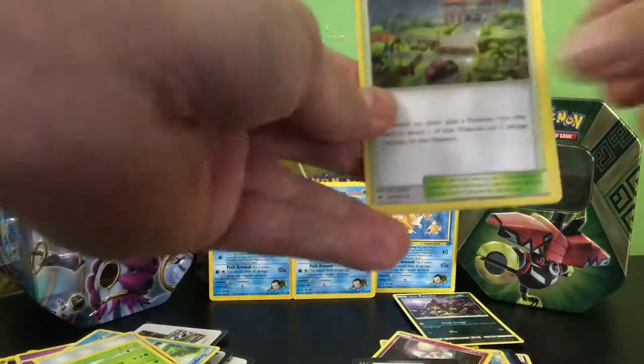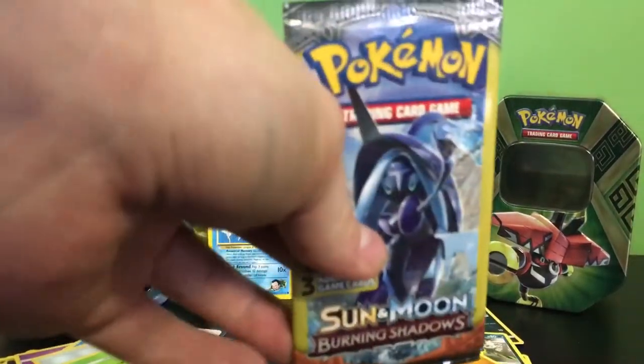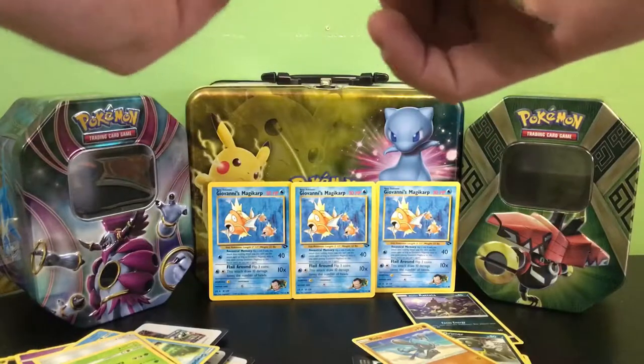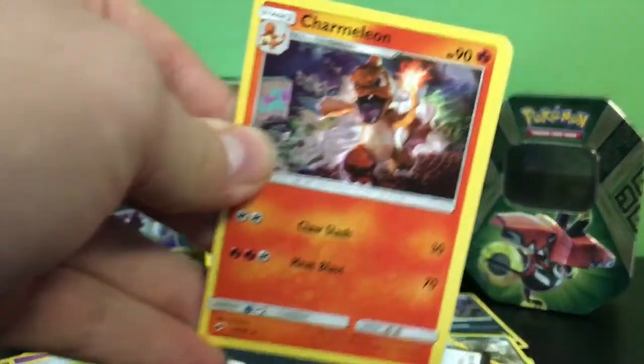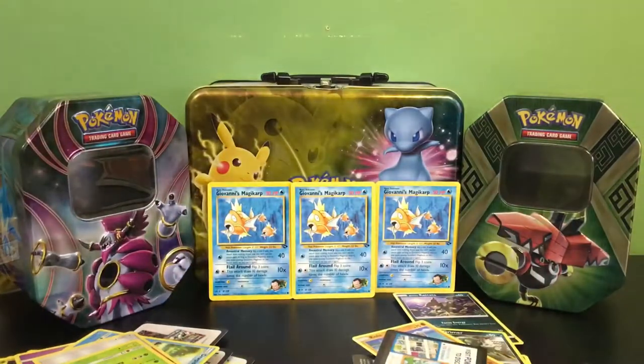We have a Po Town, an Alolan Grimer, and a Riolu. Final pack — bless us with something in this pack. We have a Charmeleon which looks gorgeous — I actually love the Charmeleons in this set — a Mewtwo, and a Pansage. So nothing — no ultra rares, we only got a few hollows.